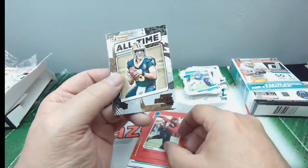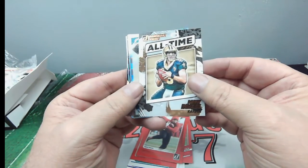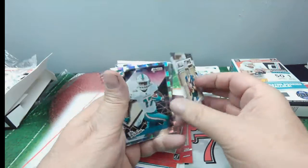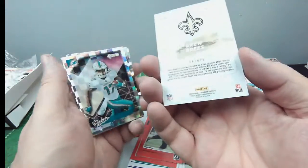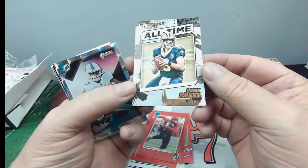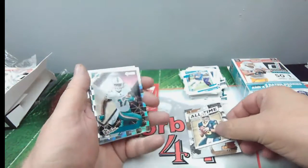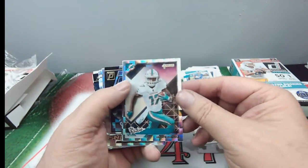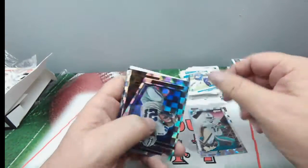Pretty cool. And now we have Drew Brees, All-Time Gridiron Kings — very nice looking card. It's got kind of a canvas look on the back. The Gridiron Kings is not a portrait card, so I'll set that to the side. And Jalen Waddle rookies — nice looking card there.